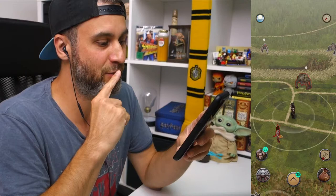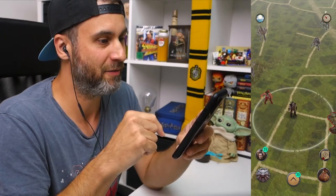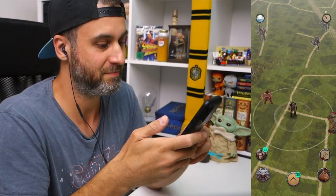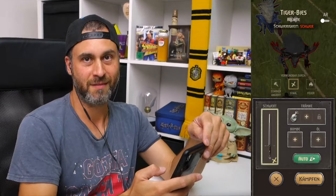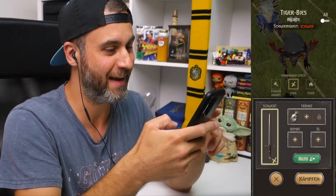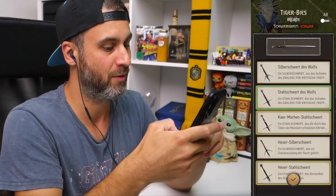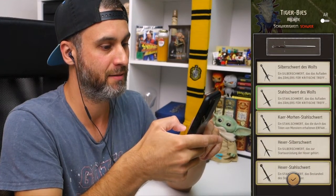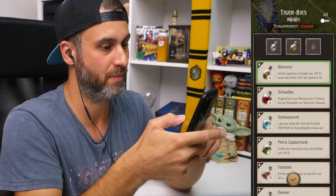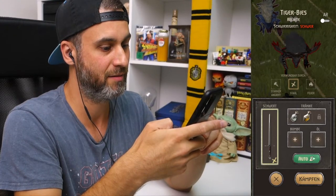Ich überlege gerade: Testen wir das jetzt schon mal an dem Ein-Totenkopf-Monster, oder warte ich auf ein Zwei-Totenkopf-Monster? Wir haben endlich etwas, woran wir das testen können — ich musste kurz ein Stück in den Garten raus, aber jetzt haben wir hier einen Tiger Bees mit zwei Totenköpfen, und wir kämpfen mit dem Stahlschwert.